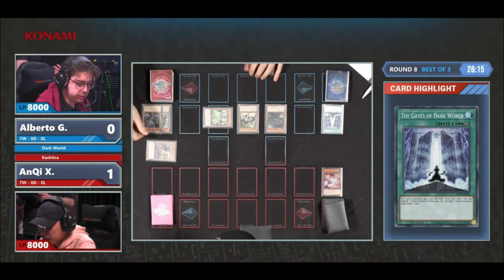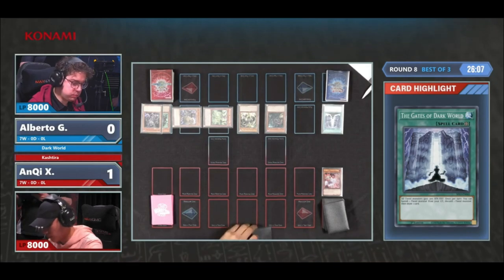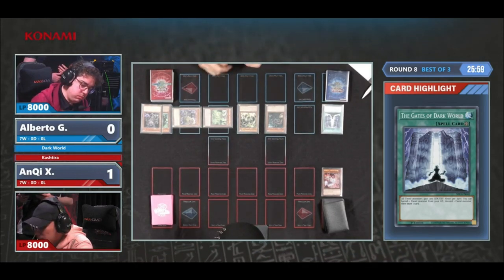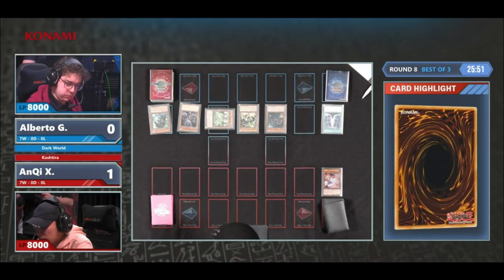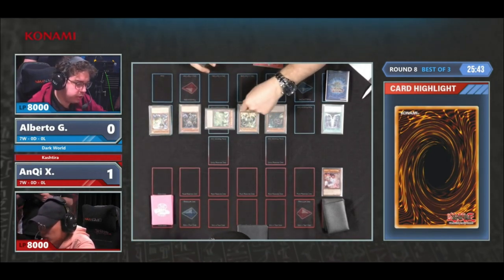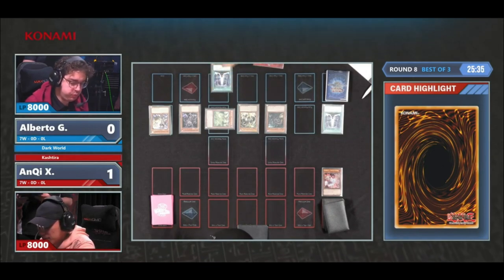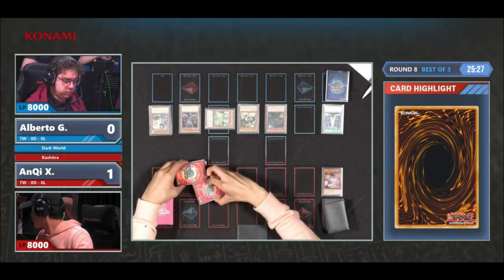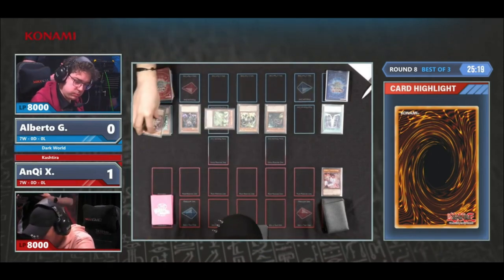Banishing the Genta — and Genta, when banished, has an effect. It combos really well with itself: you can discard it, add Gates of Dark World, then banish it for the effect of Gates of Dark World, discarding Graffa and drawing a card with the Gates. This is still really good. Rank 4s in this deck are very versatile. Dagaras is a good option. Pretty much no cards are once per turn, so you can do some very sick loops. Despite the new support usually having hard once-per-turns, Dark World keeps that theme of not once per turn — very important for the deck. Lore.